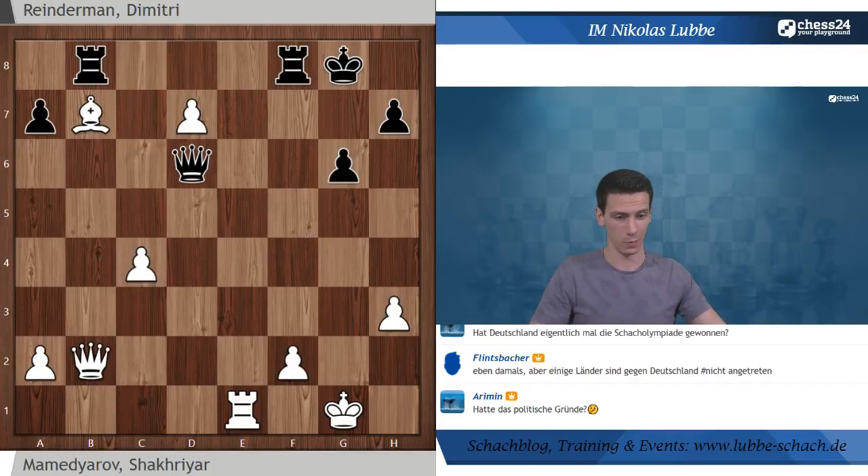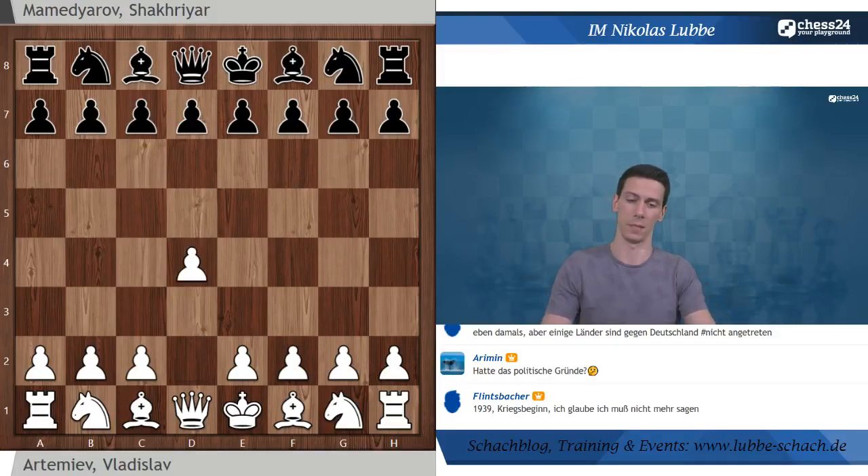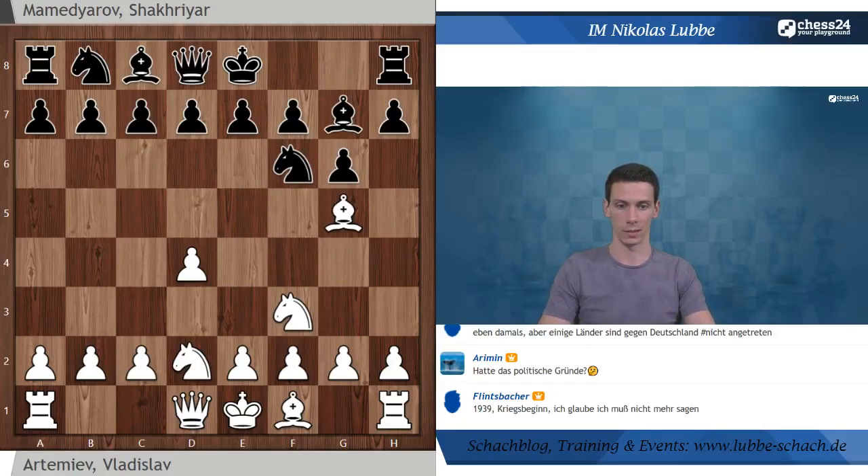Henker hat noch angemerkt: nach Dame E5, Turm schlägt F2 - auch das eine Möglichkeit, die man durchrechnen muss. Das Ganze ist in dem Sinne nicht nötig, als das Dame B8 der Schlagzug schon den Gewinn bringt. Gucken wir uns stattdessen noch eine weitere Partie an - wieder eine Partie von Mamedyarov, diesmal gegen Artemjev, ein sehr junger Spieler, der unfassbar stark ist.